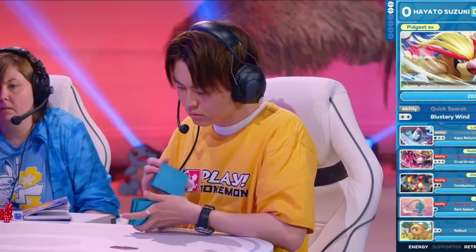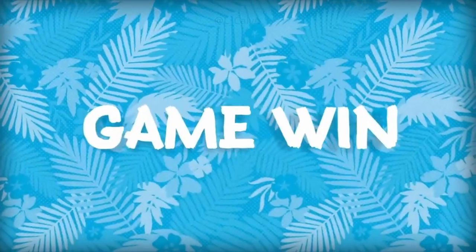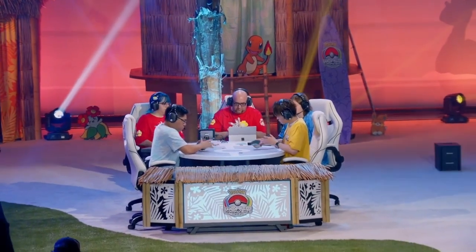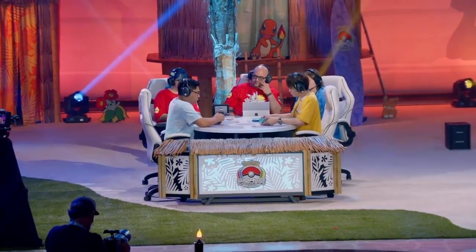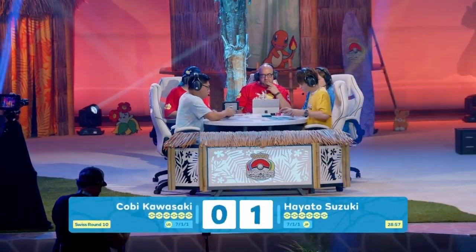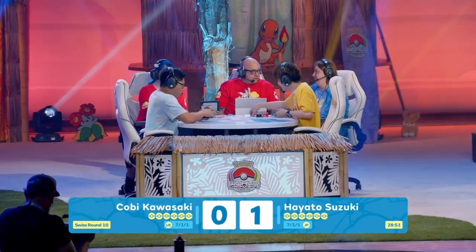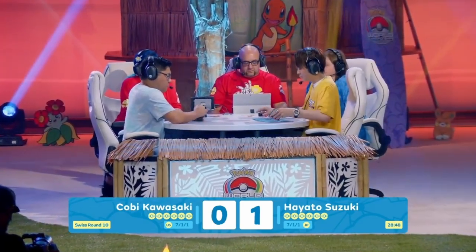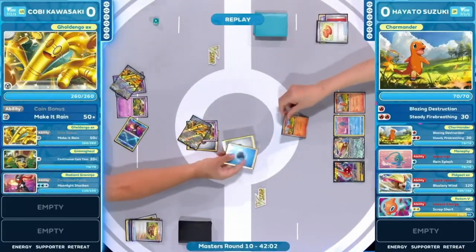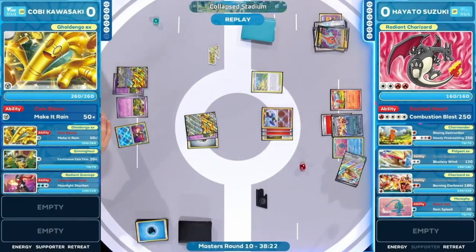We didn't get to see any Dusclops or Dusnoir action, but that was just some nice clean gameplay from a couple of Charizards. The Radiant Charizard with Double Turbo inclusion is such a unique strategy — you don't think to use that Pokémon early, but incorporating single-prize Pokémon when Kobe's not expecting it really throws off the gameplay. Kobe's initial setup was just a bit unfortunate. Let's take a look at what both players had going into game one.